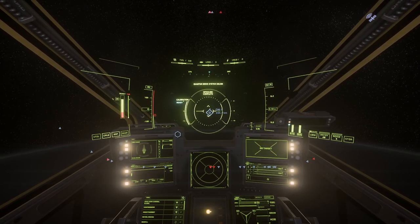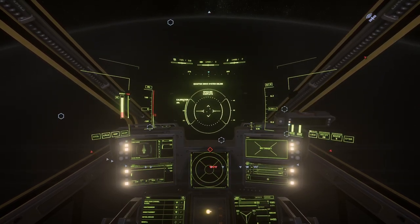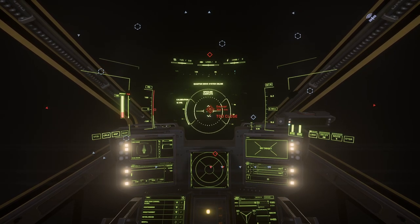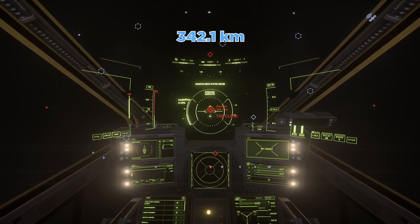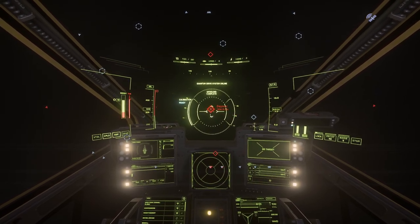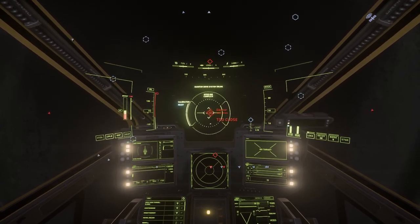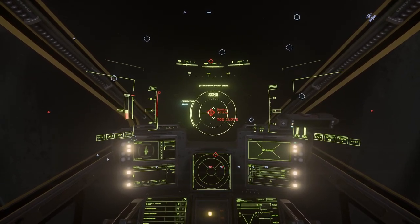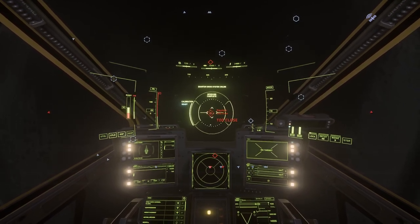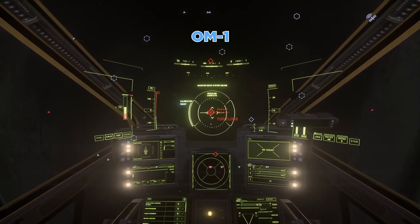Now point at the center of Daymar and fly away in reverse from Daymar until your distance to the planet is exactly 342.1 kilometers. Then point at OM1.